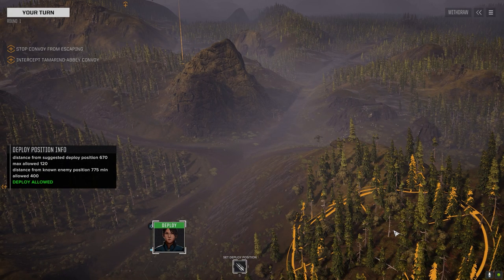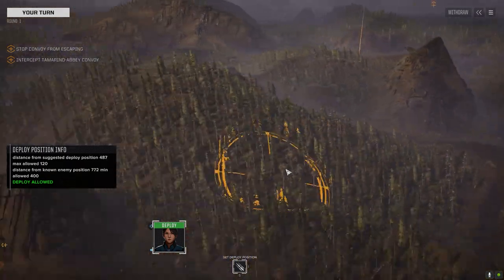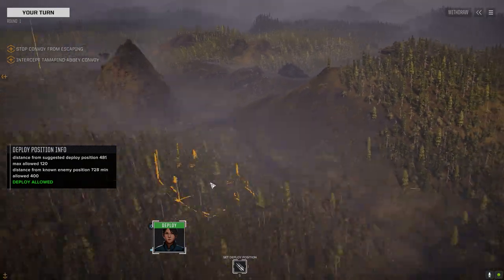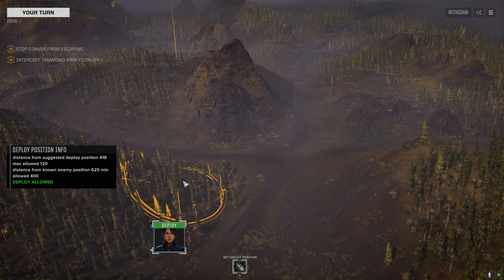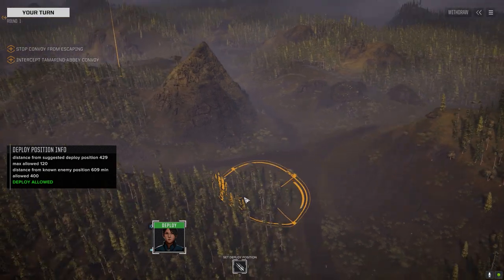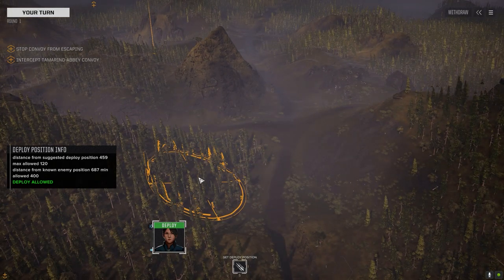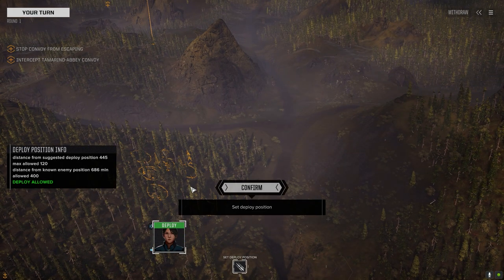We've got half decent range, so we could start up here — not a lot of room for maneuver though. Back here maybe, kind of lets us poke out and shoot, then poke back in behind cover. It's going to depend on how fast the convoy is too, and I want to kill everybody. You know what, let's try it here — let's go in here.